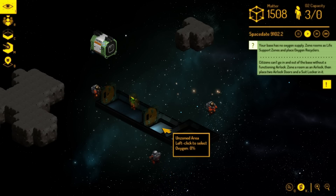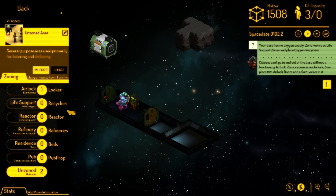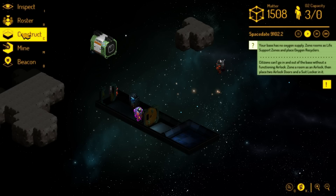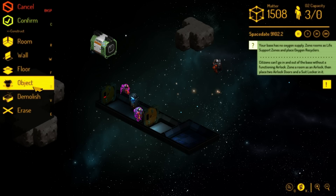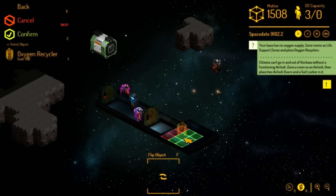This other area will remain unzoned — we're using that in the future for when we make more airlocks. This next room is going to be life support. We're gonna make a life support oxygen recycler.